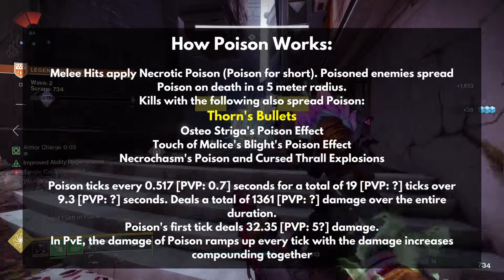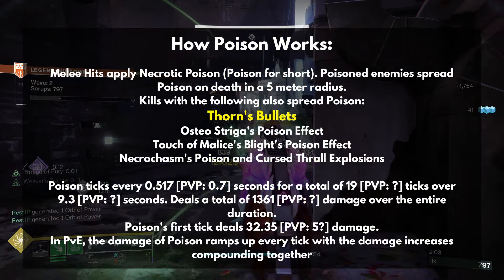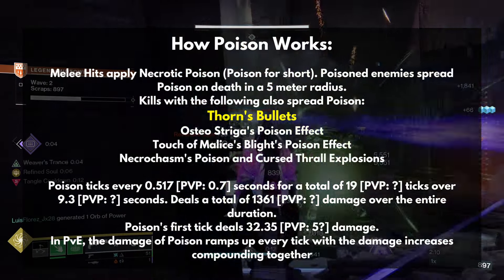Here's how the poison works. It's really not that complicated. To put it simply, your poison damage will ramp up depending on how many times an enemy has been hit by poison. And as you can see, we have four weapons that can apply poison as well.